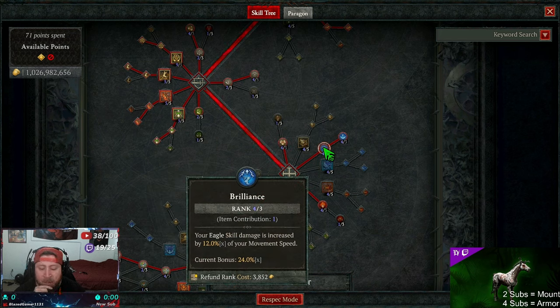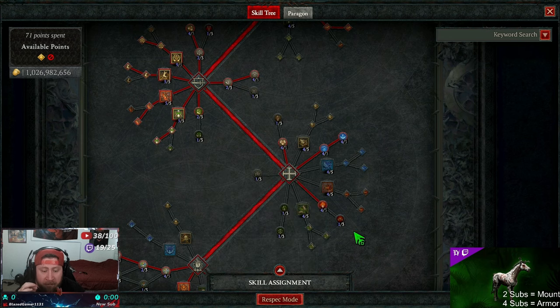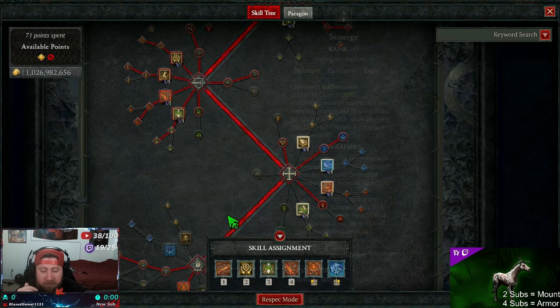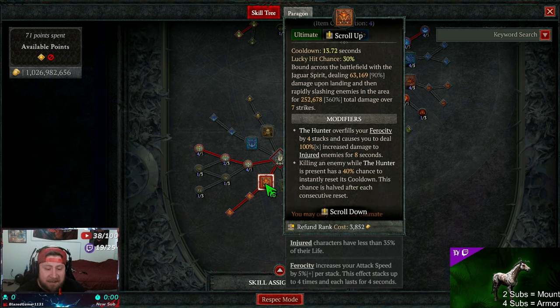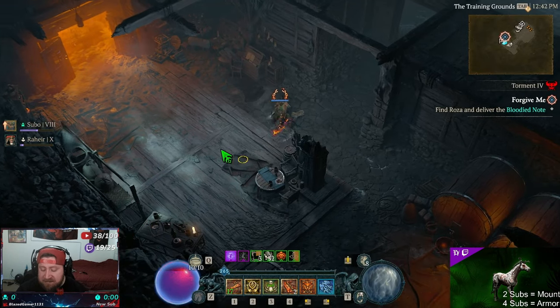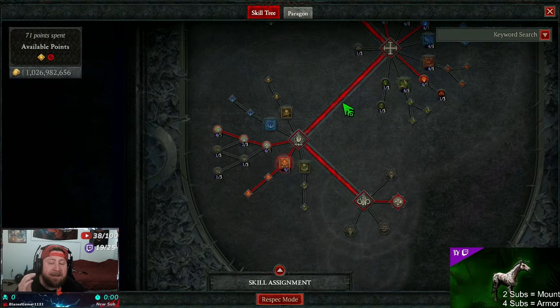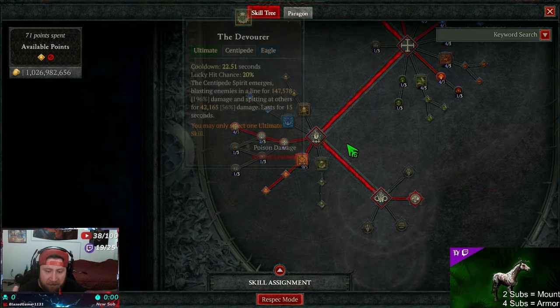We max out Brilliance for increased damage based on move speed. Acceleration gives us more evade charges, which is very important. Potent is in every build — hitting enemies with a Jaguar skill increases our damage, and we have two or three Jaguar skills. Next we got Hunter — by far the best ultimate for Spirit Born. Not only does it give us more stacks and deal damage, but killing an enemy while Hunter is active gives a 40% chance to reset the cooldown. The mobility of jumping to places makes navigating pits and dungeons easier, and the 100% increased damage to injured enemies finishes them off — super powerful.